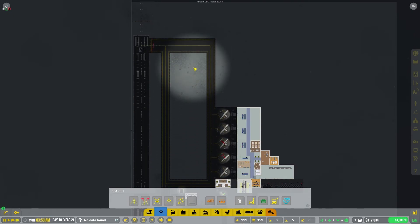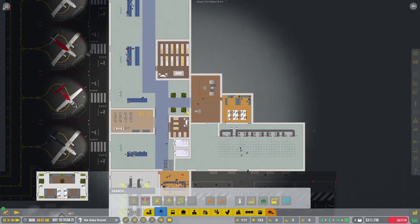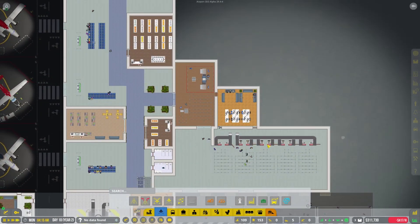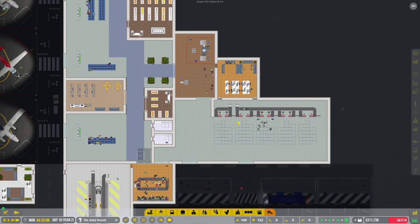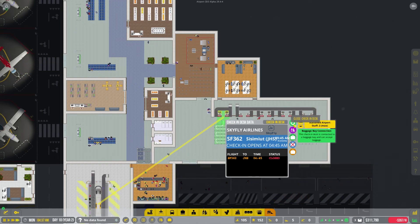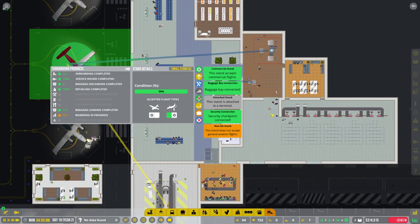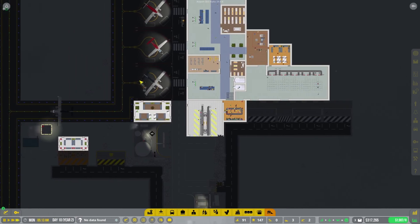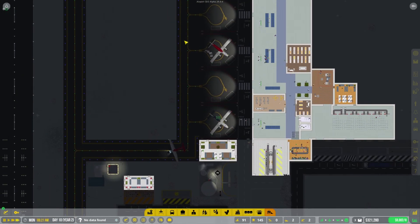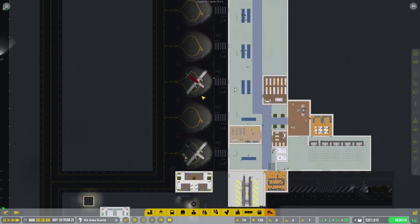That actually makes it very easy for us to add more stands as well. I'm thinking we might want to add more stands along here and increase the number we have. But I think every stand needs its own check-in desk — I always thought that was super weird. Let's see... you don't connect to a stand via the conveyor, and you don't connect the stand to a check-in desk directly either. So I'm not entirely sure how it works — you might need one check-in desk for every stand, which I'd think would be ridiculous.